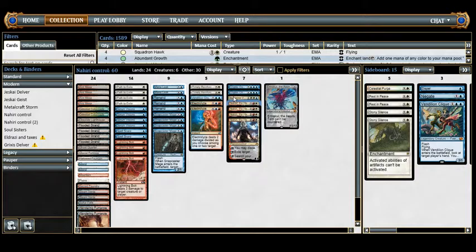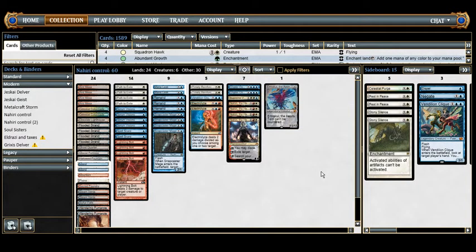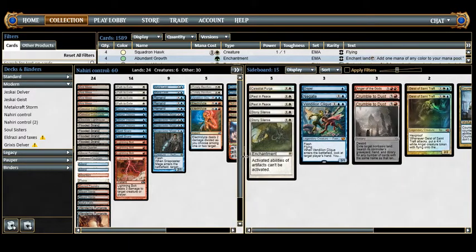Next we have Supreme Verdict — really simple. Can't be countered, destroy all creatures. It's a great board wipe that deals with whatever our opponent is doing, and it can be flashed back with Snapcaster Mage.